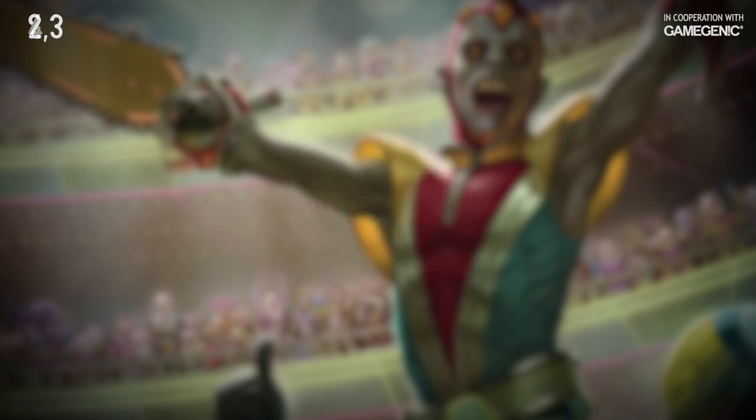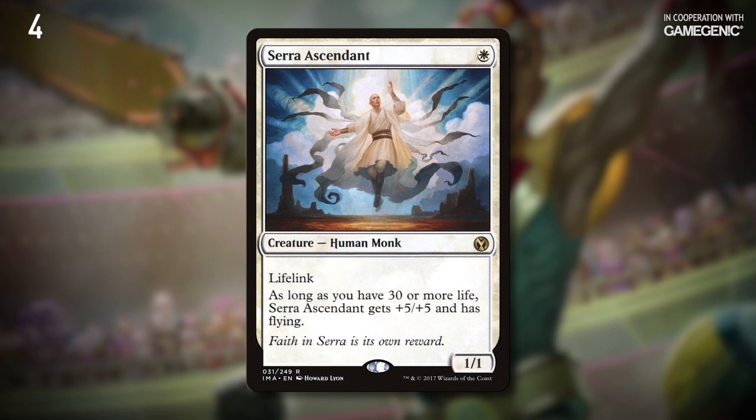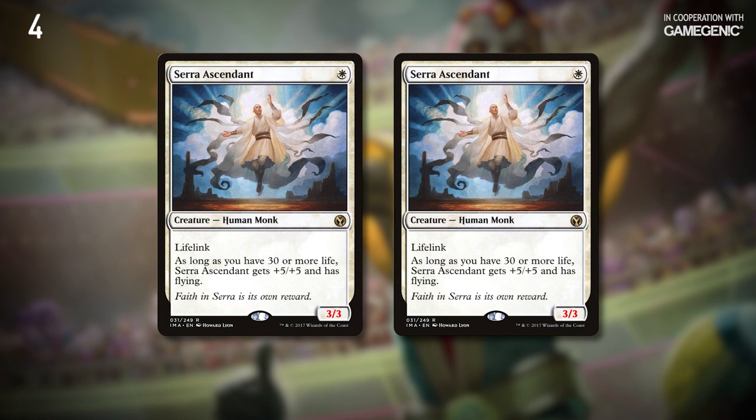So far these have all been pretty straightforward. So for number four, why don't we talk about one that's a little less intuitive. Serra Ascendant's printed power and toughness are 1/1, but if you've got more than 30 life, it gets +5/+5 and Flying. When you saw Serra Ascendant in half, if you've got more than 30 life, Saw in Half checks its power and toughness as it exists on the battlefield right now, not its printed power and toughness. This means that you'll get a pair of 3/3 Serra Ascendant tokens, and if you're still above 30 life when Saw in Half resolves, they'll each get +5/+5 and Flying due to their own static effects, making them 8/8s. This is one of the rare cases where the sum of the parts is greater than the whole.